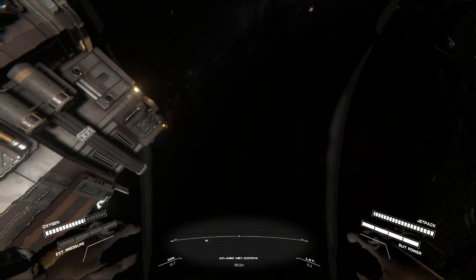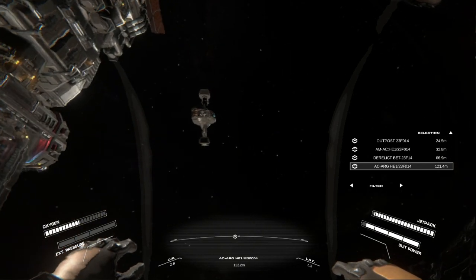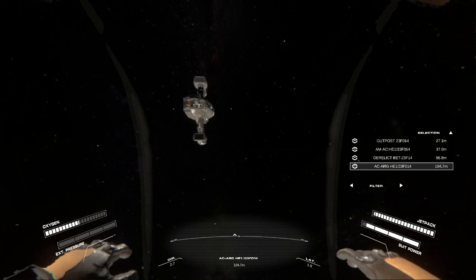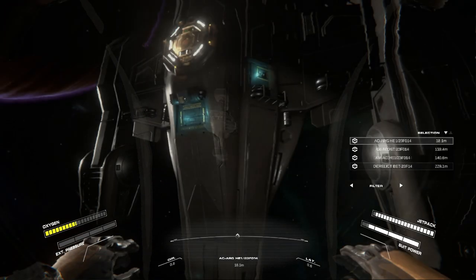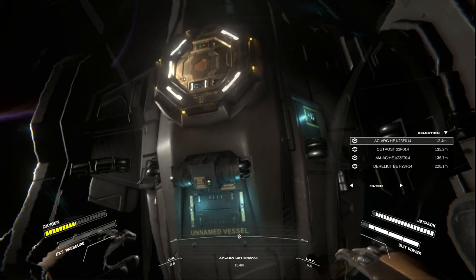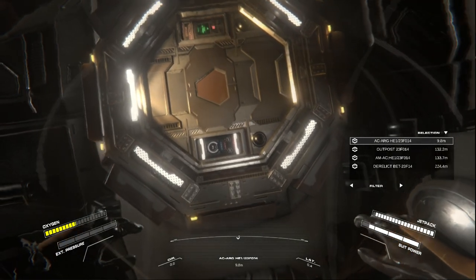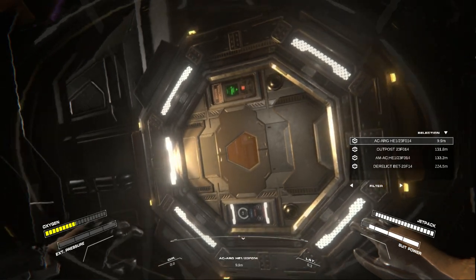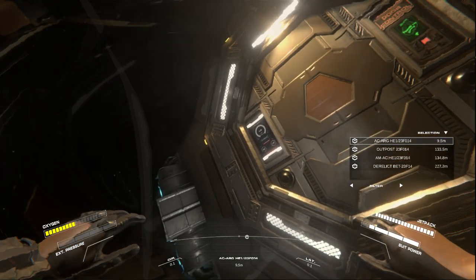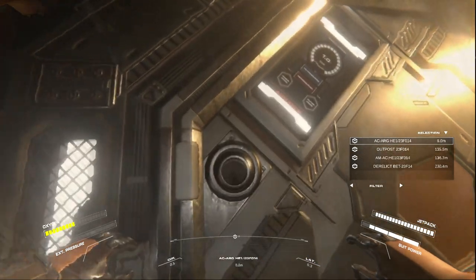With about two-thirds of my oxygen left I decided to go to the ship and try to dock the ship to the station at that airlock. It was tough to figure out where the ship was initially because the station was hiding it, and I didn't really know which one it was in the list on the right-hand side — those designations aren't exactly clear. As far as the ship goes, there isn't an external docking controls panel like with the airlock module. Here we actually go inside the ship and properly pilot it from a pilot seat.